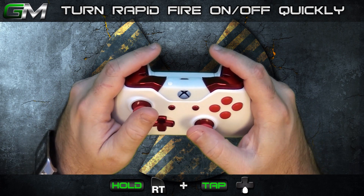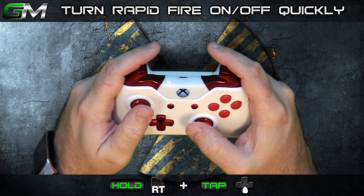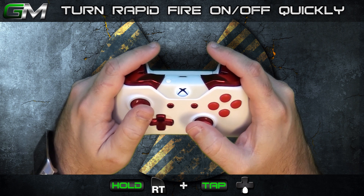To quickly turn your rapid fire on or off, hold RT and press down on the D-pad. After pressing down on the D-pad, release RT.